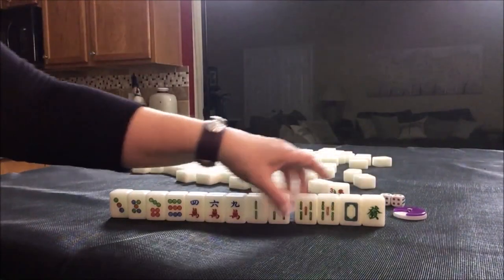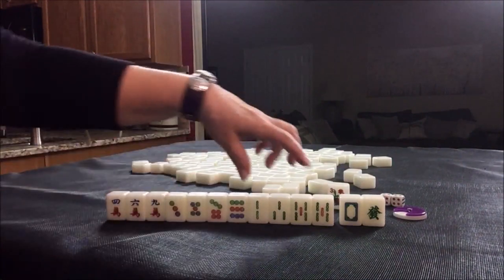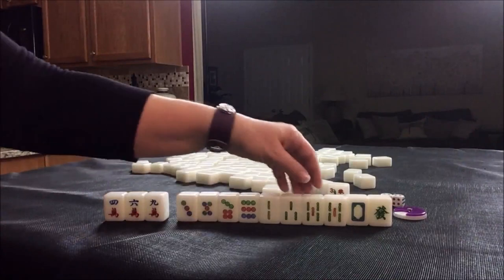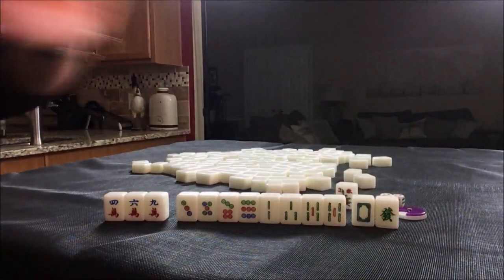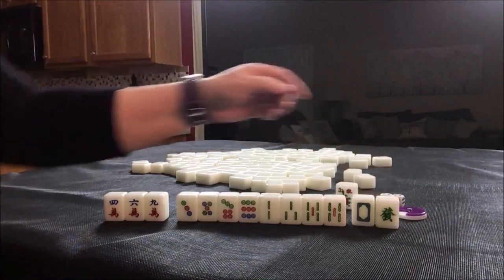We've got a three bam. So here we have four bams and four dots, three cracks. Probably what I would do here is hold the dragons. Any pung of dragons is worth a fawn, so if we pair up, we could pung and get a fawn.